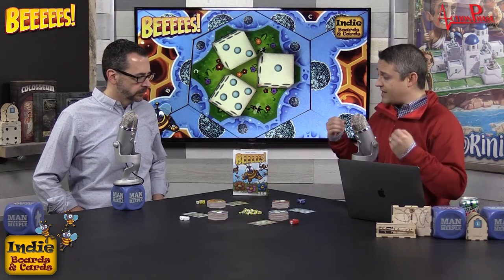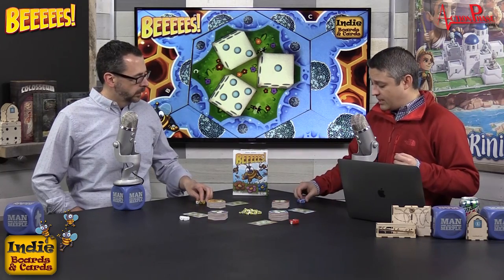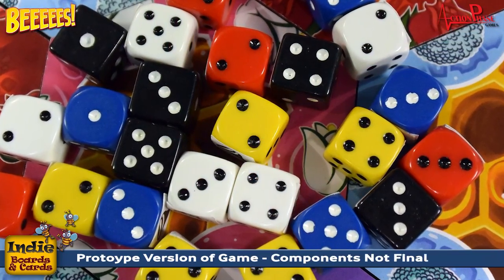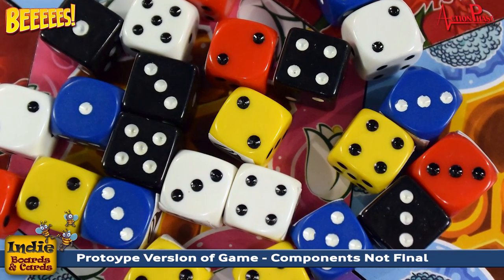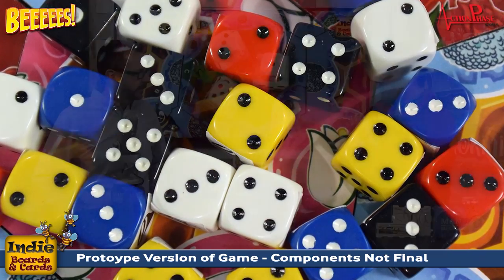The game comes with five dice per player. These dice have special engravings on them. Three of a player's dice will have a killer stinger on them, and the other two will have a worker bee on them, which acts as a wild.